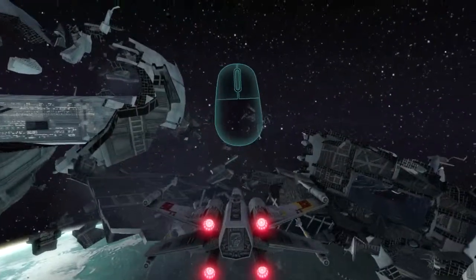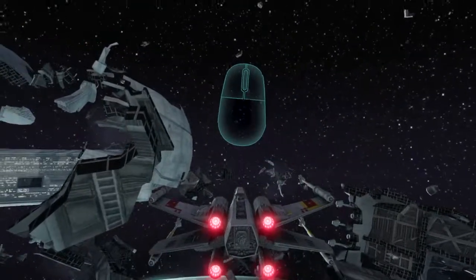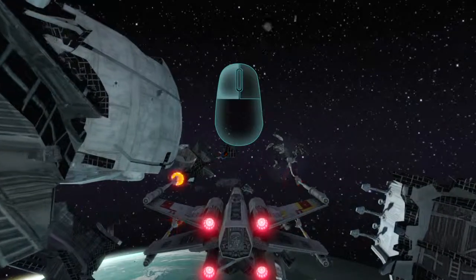Moving your mouse moves your ship in the direction you want to fly. When you get a target in your sights, left click to fire your guns.